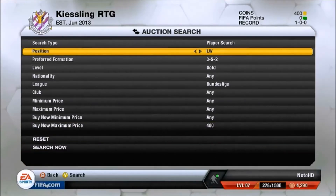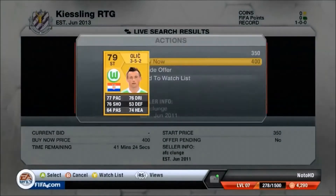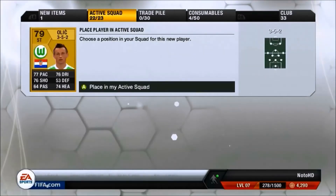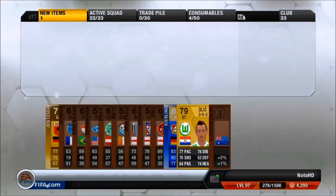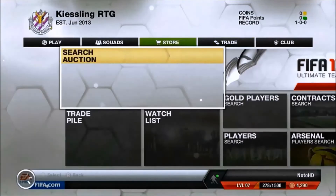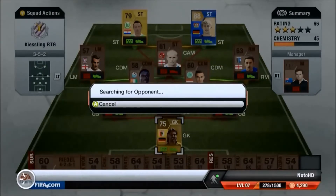We'll get Olic, I think — 77 pace. Not checking for backing, checking for public. Done. We now have Baller. Even though we did a good match last time, we have now got no coins. We are on 1 victory, no draws, and no losses. We are going to the second match of Road to Division 5, searching for an opponent.